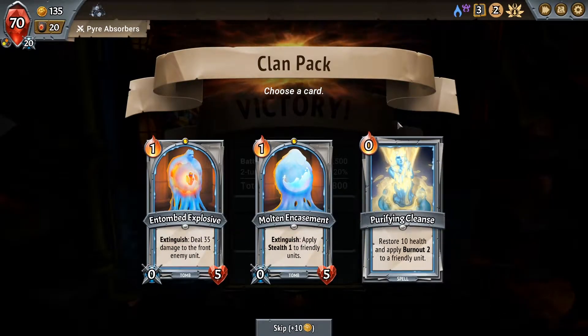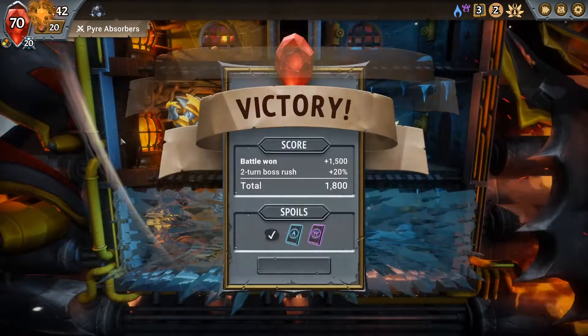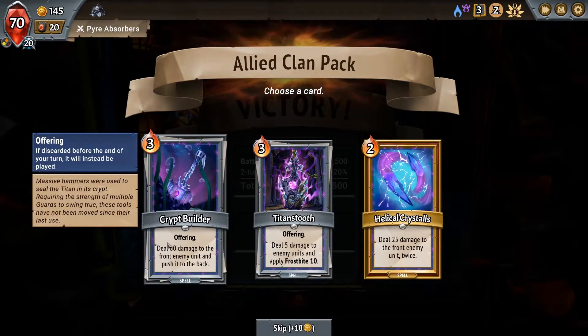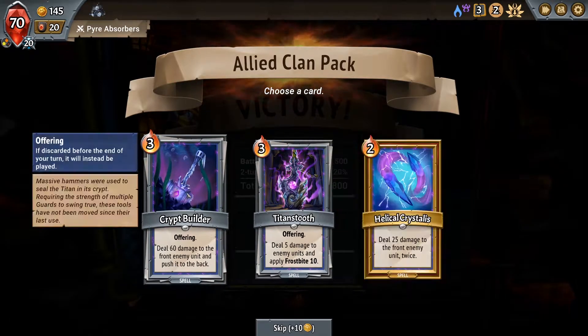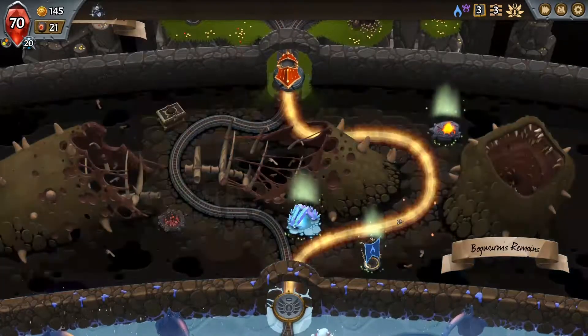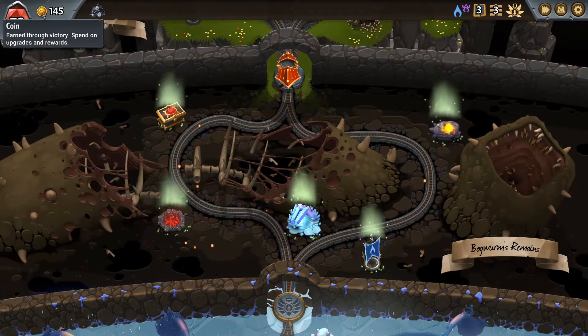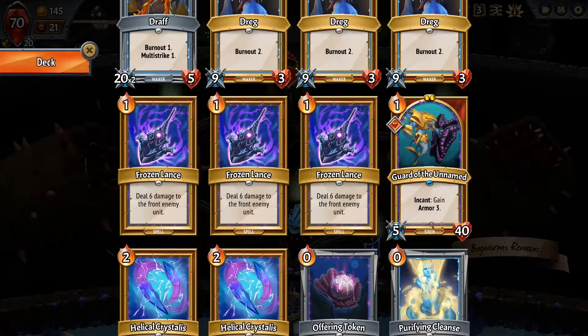Fear of Flame Cleanse — we've already got one, so we're kind of already okay. I'm thinking if we could get Holdover on this guy, that'd be nice. I'm going to skip all of these. Same kind of stuff. I don't really want any of these either — 60 damage to a front enemy unit, push to the back. Deal 5 damage to enemy units and Frostbite. I think Crypt Builder's fine — we're going to use that with our token every now and then, but not consistently.